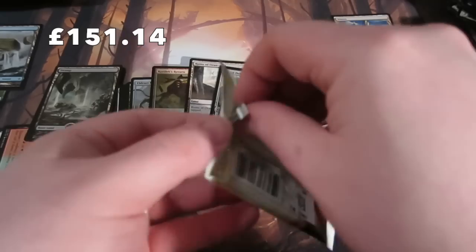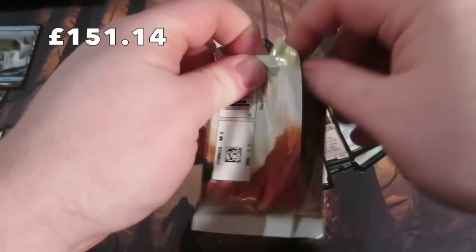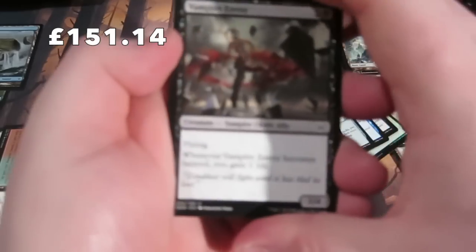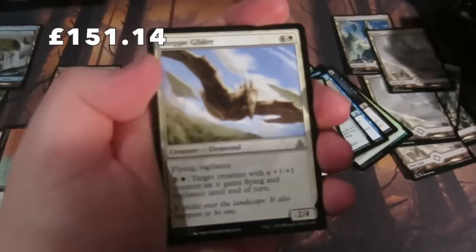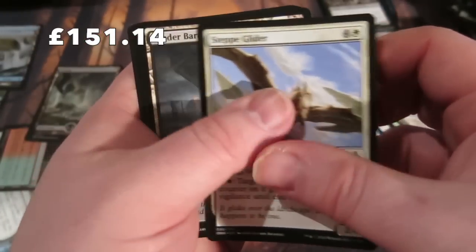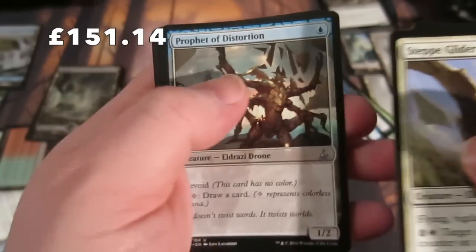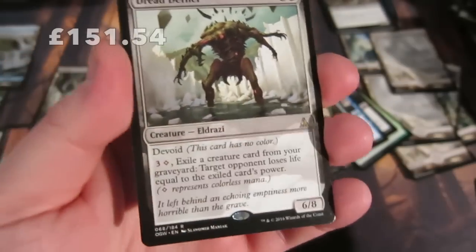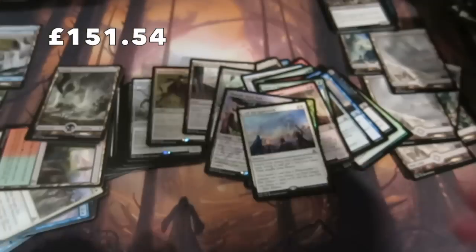We've pulled some very nice cards: a planeswalker, Kozilek's Return, some full-art foil lands - not Expeditions but still very nice cards. Final pack: Step Gilder, Cinder Barrens, Prophet of Distortion, and our final rare is Dread Defiler. And no Expedition. That's the box!